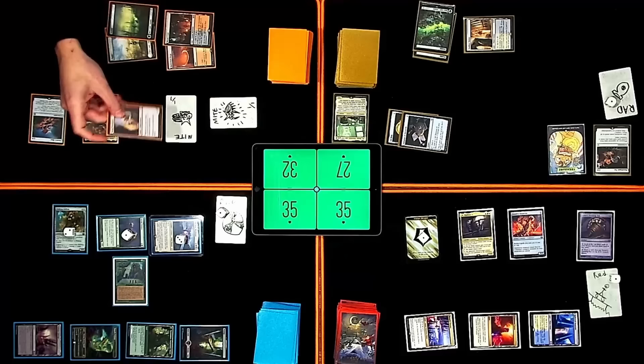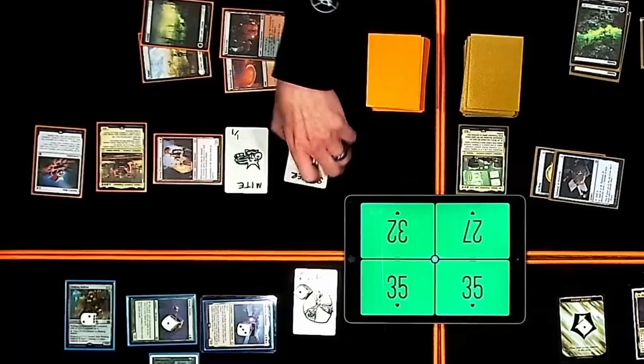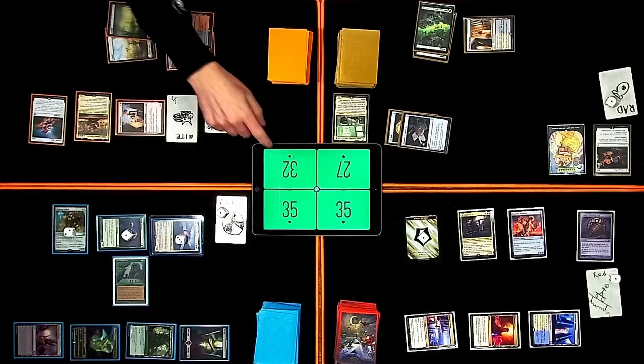So I'm going to go to combat — three at Nate. When I do, trigger Caesar. I will sac the Mite, making two Soldiers. I'm also losing a life and drawing a card. There's two Soldiers, they are also swinging at you. So I'll take four. That's all my mana, so I guess I'll pass the turn.